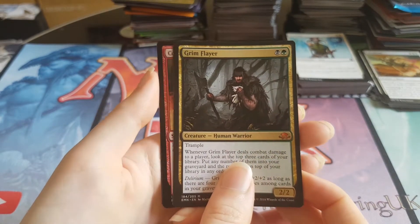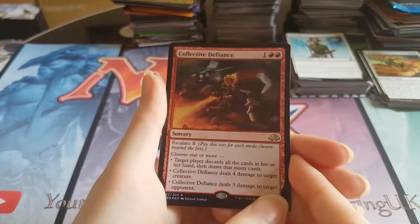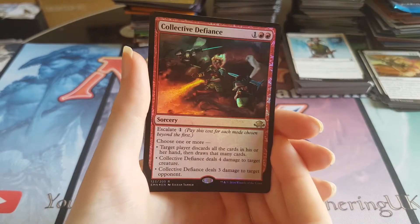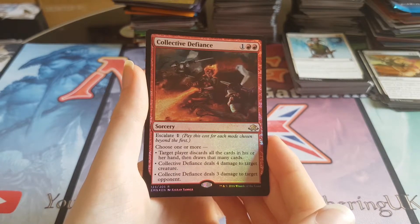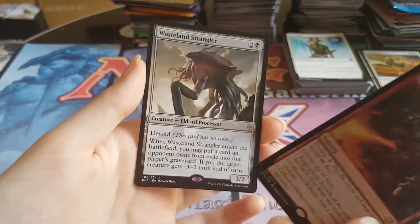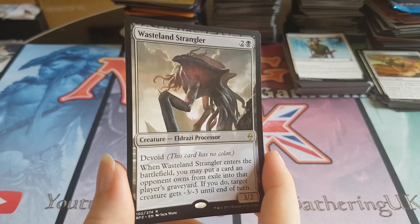The foil rare is red — Collective Defiance. We're on fire now! I don't think this card's worth anything and doesn't see any play, but I really like this card. I think you could probably put this in some kind of deck somewhere — it seems super solid. So a mythic and a foil rare in this pack. And Wasteland Strangler, another Eldrazi dude. He's not so good. But there we are.